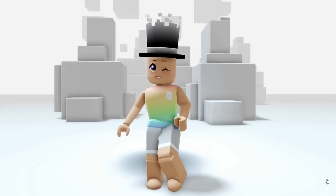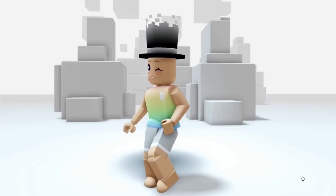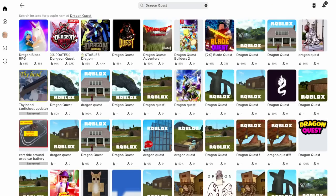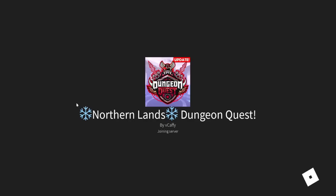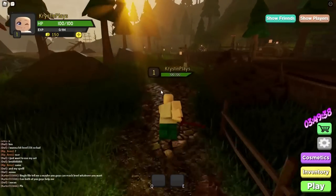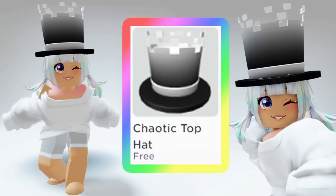Want to know how to get this chaotic top hat completely free? I'll show you how. First, let's go ahead and join the game Dragon Quest — it's going to be the second one right here. Once you get into the game, follow me to collect the diamonds in color order. You're going to need to find all of the gems in the right color order — there's seven of them. You're going to need to go from red, yellow, blue, cyan, white, purple, and the last one is green. I accidentally cut out collecting the white diamond, but it is behind a tree on the hill.